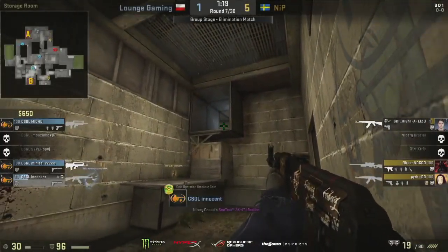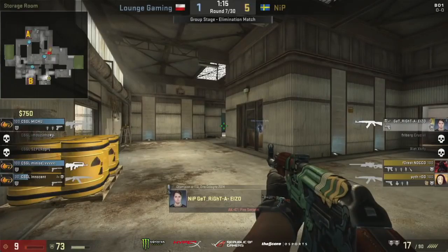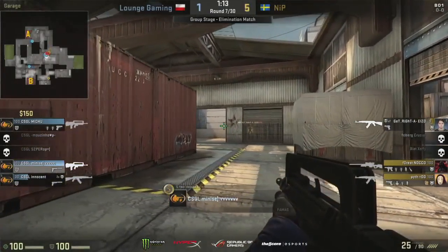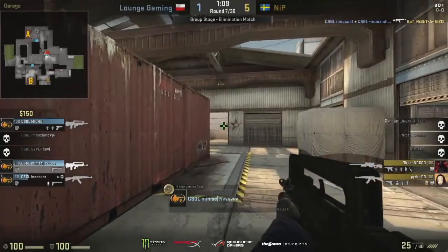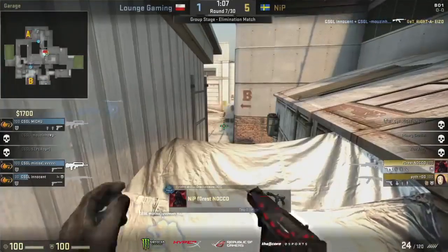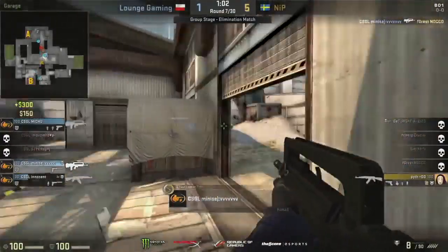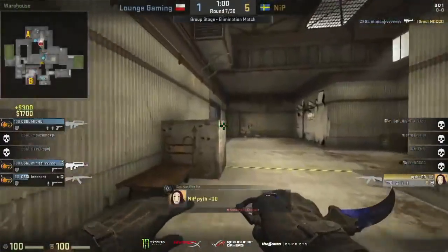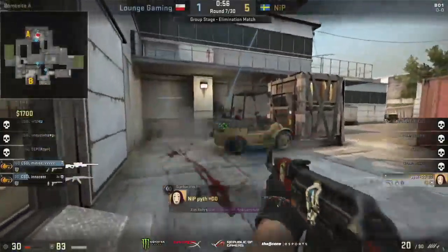In checkers he was looking for the cheeky AWP shot before he could fall back, but there's incendiaries, mollies, the kitchen sink thrown in for good measure — and a double spray down for him. With GetRight being so low, this is doable now for Lounge Gaming. Huge play from Innocent coming out of the vents into the fire as well. Two kills brings it back into a three-on-three. GetRight, no opportunity for him to trade it off because he only got nine HP. Three kills for Innocent — three huge impact frags for him.